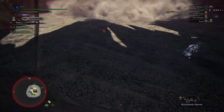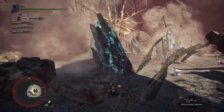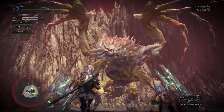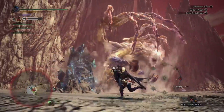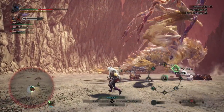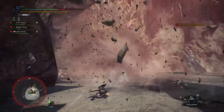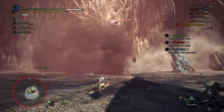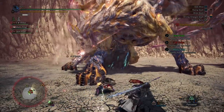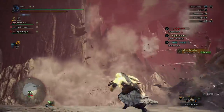Let's move to stage two. Shara Ishvalda has finished coming out of his rock shell, and now you can see his nasty little fingers — he's going to shoot you with bursts of air. When stage two begins, make sure you have pods in your slinger for a flinch shot. You're going to throw him into the wall, and just like in stage one, you'll be able to throw him into the wall, get boulders to fall on him for huge damage and a free knockdown.